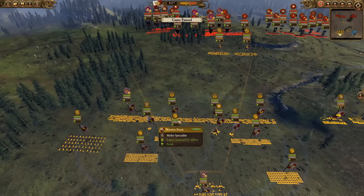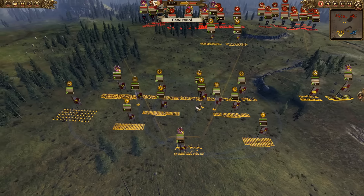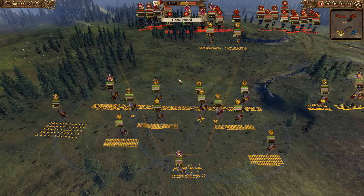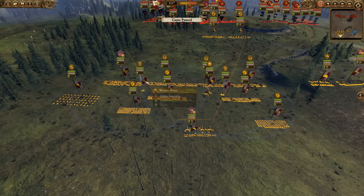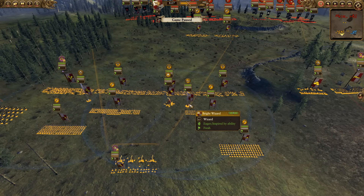My army here includes the Tatter Souls, three Flagellants, and four Halberdier groups spread around. We have the Hammer of the Witches because, facing off against the Vampire Counts, there are potentially a lot of large creatures coming my way. We have one of the Knights of the Blazing Sun, a Warrior Priest on a Barded Steed, and a Bright Wizard on a Mount as well.